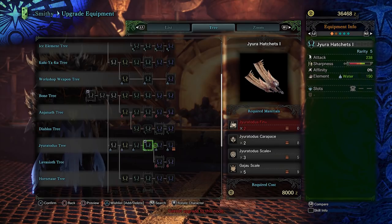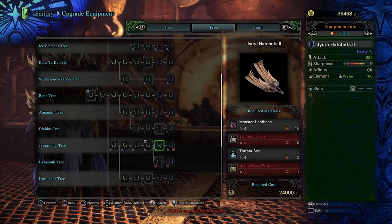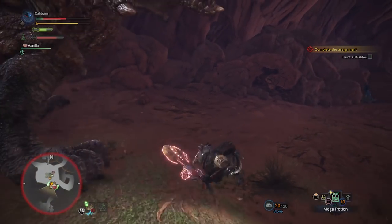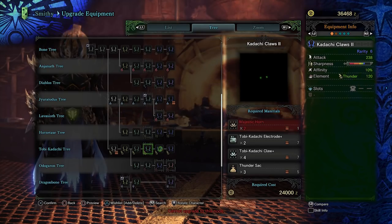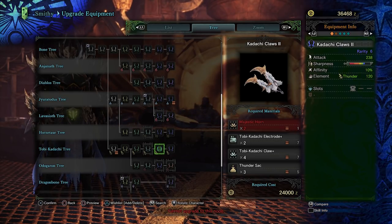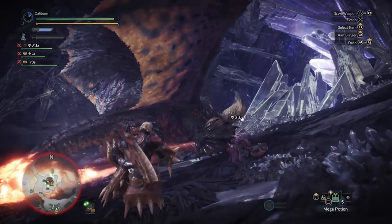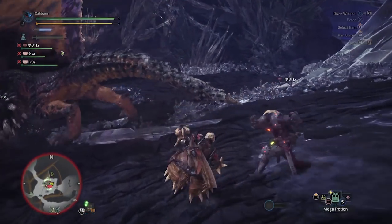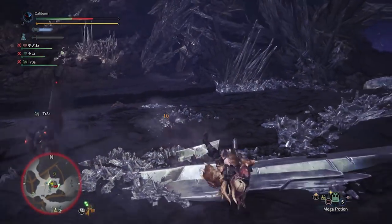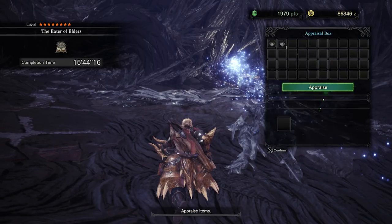Upgrade your Jira Hatchet 1 to Jira Hatchet 2 using 3 Monster Hardbones, 4 Jiratotus Fin Plus, 3 Torrent Sacks, and 3 Grand Gajau Whiskers. If you want to hunt Diablos for Majestic Horns, be my guest — upgrade your Kodachi Claws 1 to Kodachi Claws 2 using 2 Majestic Horns, 2 Tobi Kodachi Electrode Plus, 4 Tobi Kodachi Claw Plus, and 3 Thundersacks. Either of these weapons will tide you over until you face Nergigante. After your hunt, if you're lucky, you'll have gotten 2 Elder Dragon Bones to upgrade the Jiratotus hatchets; if using Kodachi Claws, you need 2 Nergigante Claws. If you didn't get them, repeat the hunt or continue progressing.